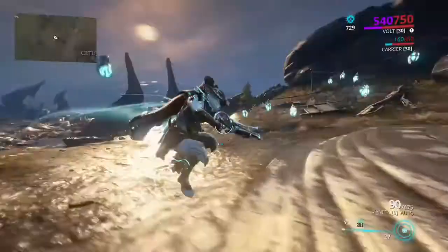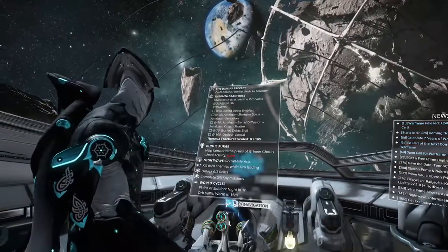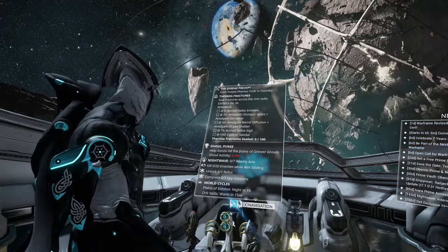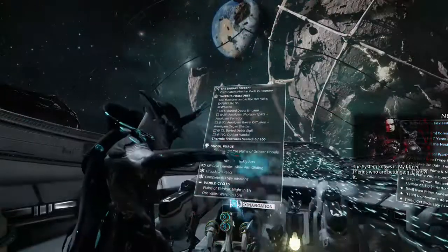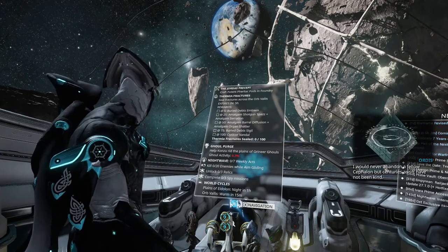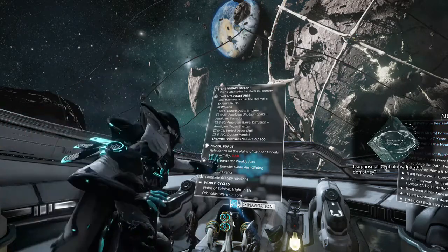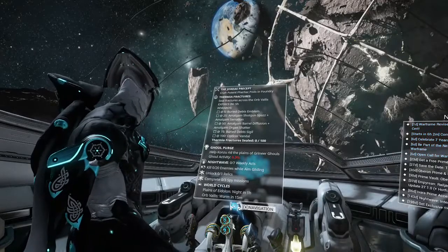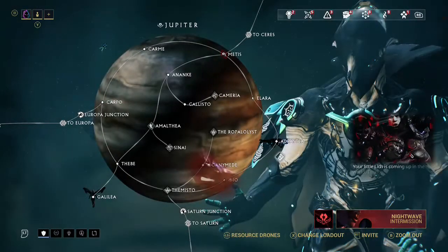The bullet jump basically gets you around a lot more quickly instead of just sprinting. Now let's get to the planets. Getting from Earth to Mars is very easy. I recommend doing the bosses as well, which I'll show in a bit. Make sure you have good weapons and mod your characters for health and so on. Let me get to the navigation — when I do, I'm going to show you a couple of things.